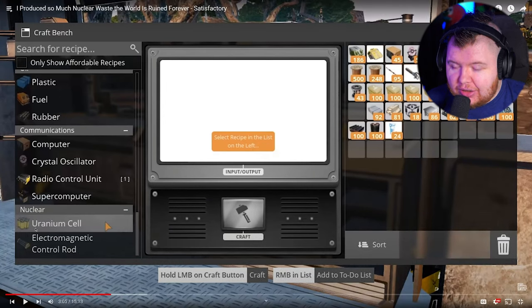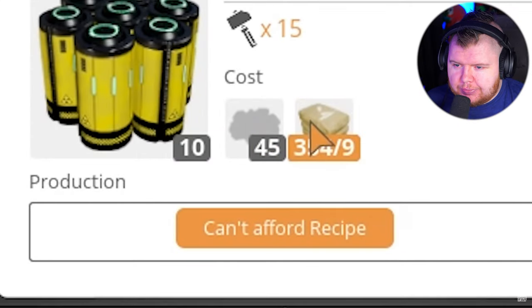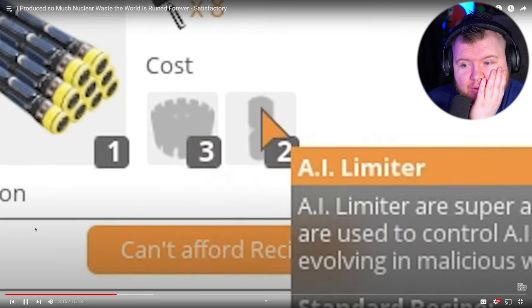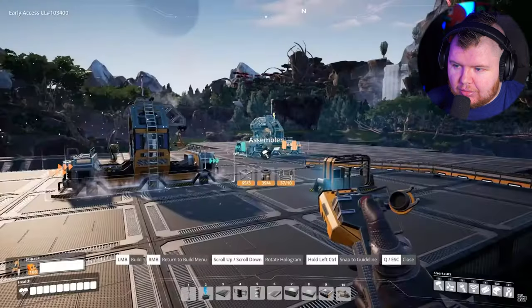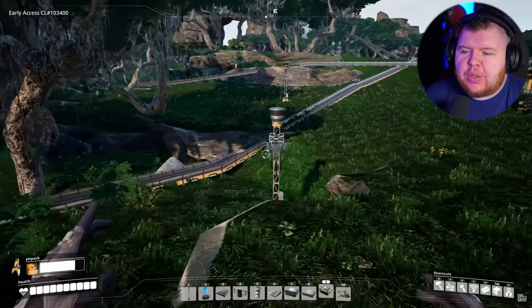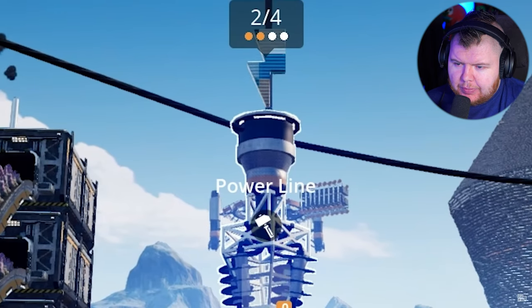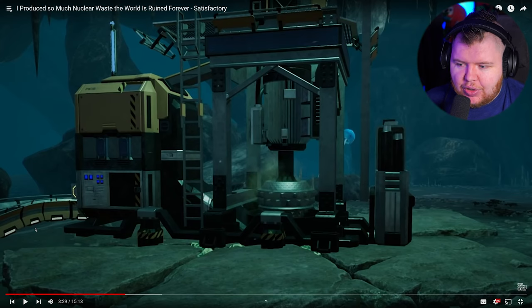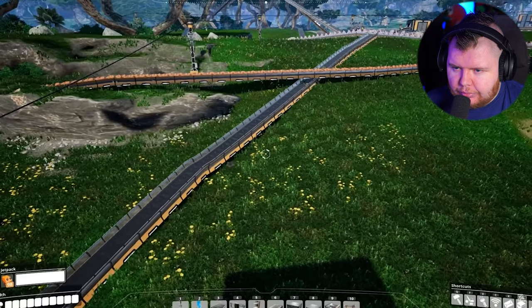Just noticed he's building on foundations — is this the change? Is he becoming a better man? Uranium cells are the uranium itself plus concrete, and the electromagnetic rods are stators — look at the AI limiters inside them, they've got a totally different skin now. We'll make a couple of assemblers, place one here and one over there, and we're also going to send our uranium into this guy over here. He's building on foundations — that's a plus for me. Now that we've connected the power, all we have to do is wait. Those power poles were so bad for performance, hence why they've changed them.